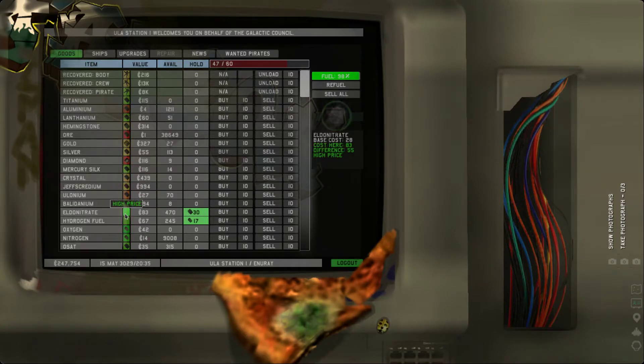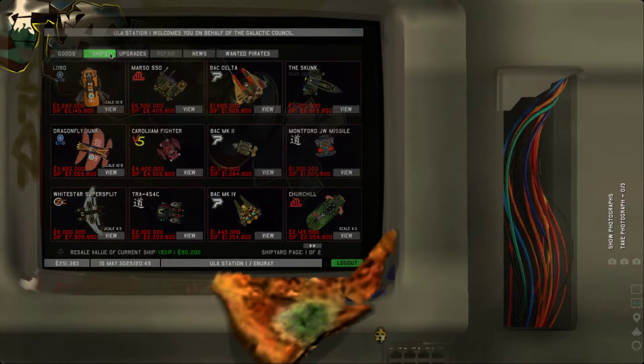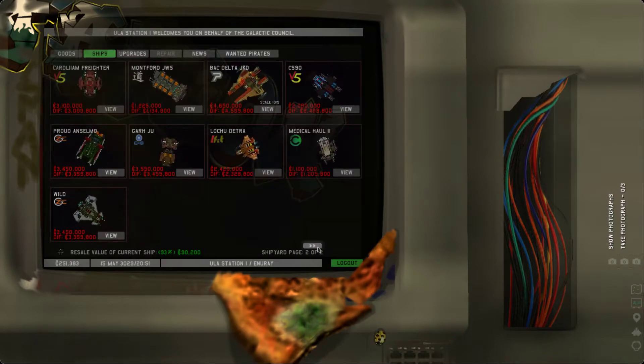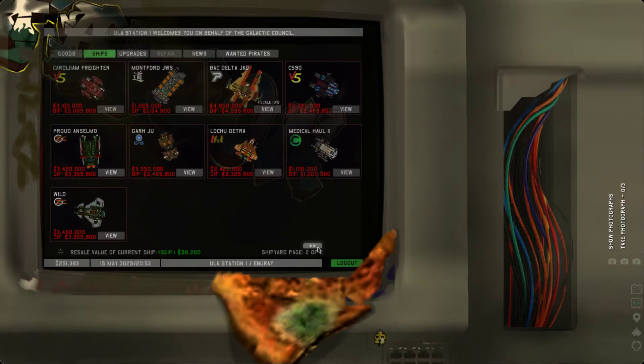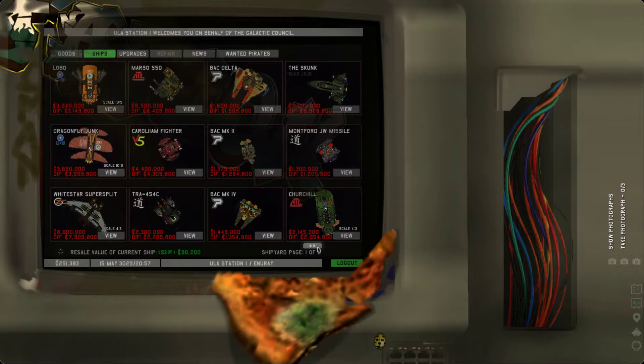El Dante — oh look at that, we actually got a decent price for that. If we had filled up our cargo hold we'd be in really good shape. We actually have enough to maybe buy a new ship. Oh man, if we still had that 600,000 ship — where the hell is that at? It's nowhere — that's where. Damn, we're going to have to work our way up.